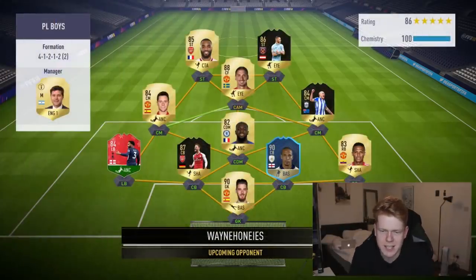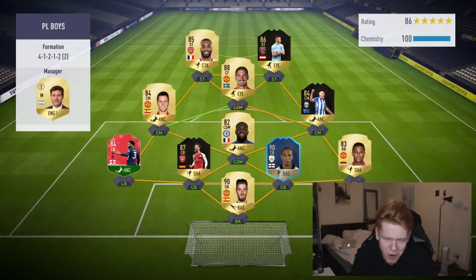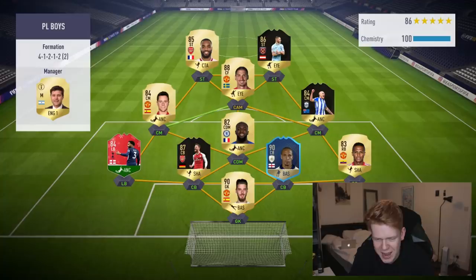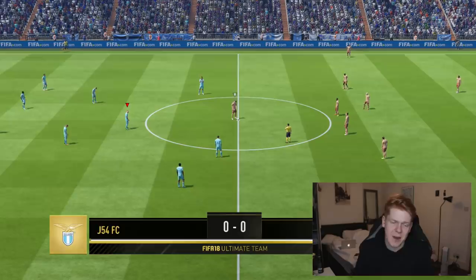This is the team we've come up against. He's got Footmas Danny Rose, 90-rated Ferdinand, Bakayoko, De Gea, Mustafi, Lacazette, Arnautovic — the new team of the week one — and Ibra. It's going to be a tough game, but I'm confident with my team. I think we can beat him. Let's just see how well this team can play.